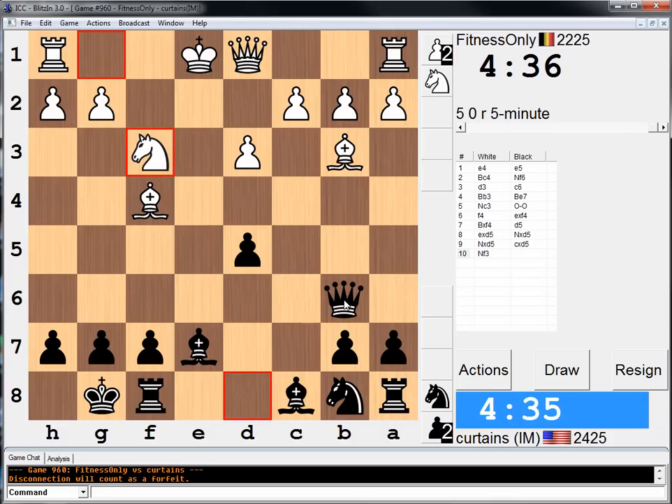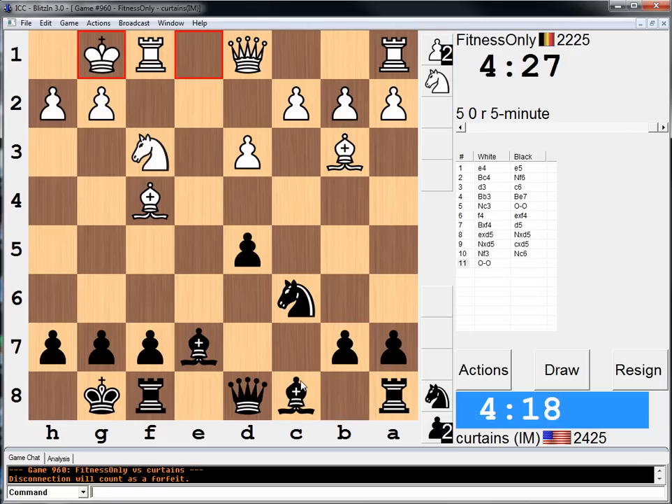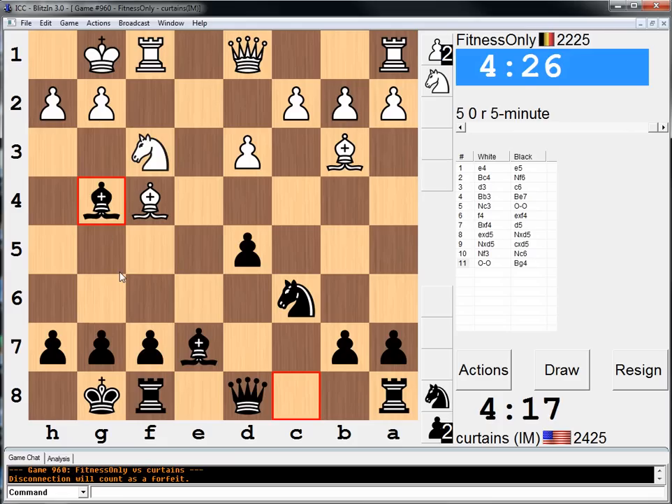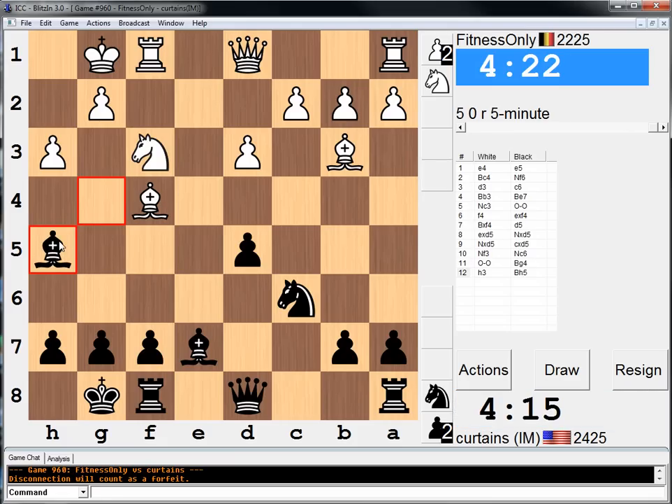I guess queen b6, he can go d4. It's kind of annoying. I feel like I'm a little bit worse here already. I should maybe d6. I don't know, I'm just going to go here. Yeah, I just feel like he has an open file. I don't see why it wouldn't be a little bit worse. Somehow I screwed the opening up a little bit, but not the end of the world, hopefully.